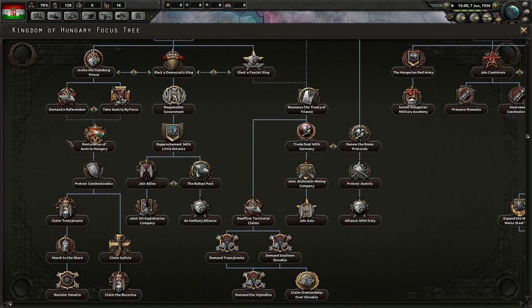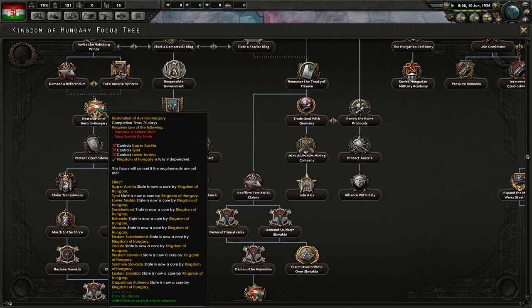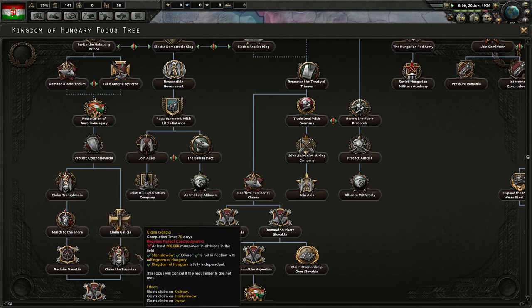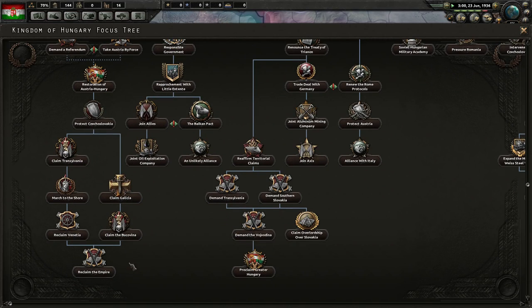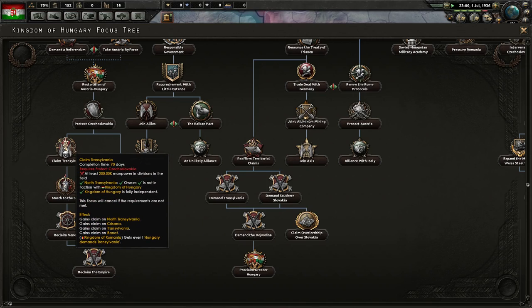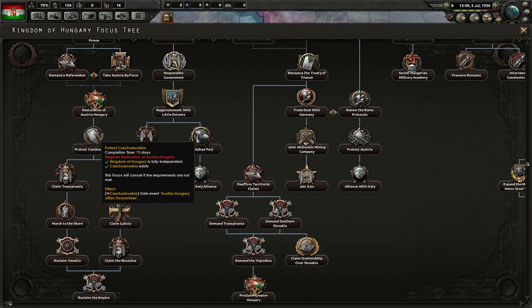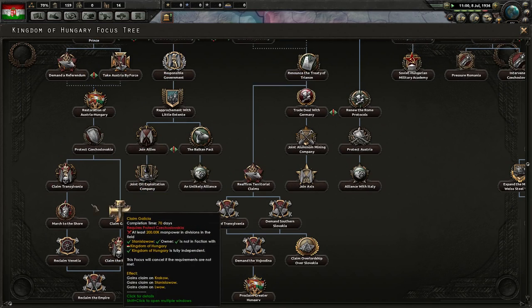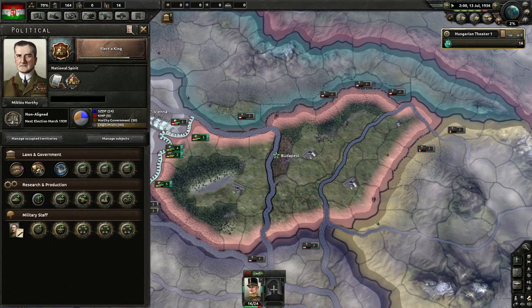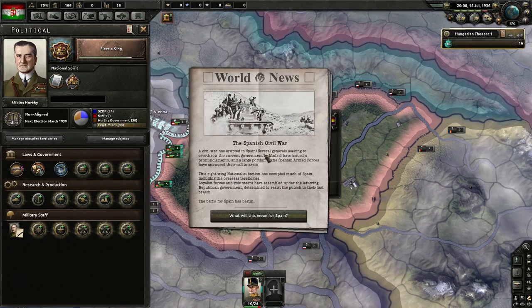For the referendum, Austria just has to be independent and we just need to control them. After that, the Restoration of Austria-Hungary requires us to be independent and control them. We also have claims through those focuses — Claim Transylvania, Galicia, Bukovina. You have to go through all those focuses before you can claim Transylvania, and you need a lot of manpower and divisions in the field.